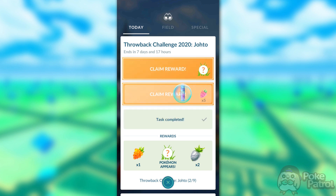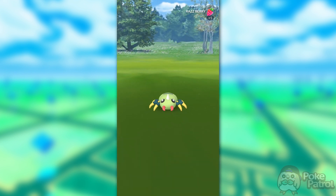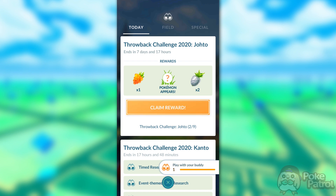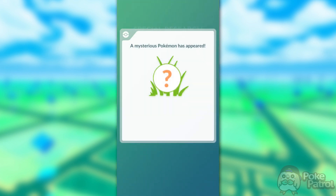Once you finish those tasks, you'll be rewarded with five Raspberries, 500 Stardust, and an encounter with a Spinarak, which cannot be shiny unfortunately. After finishing that encounter, the final rewards for this step are one Golden Raspberry, two Silver Pineaps, and an encounter with a Pineco, which can be shiny.